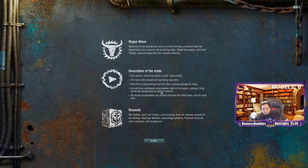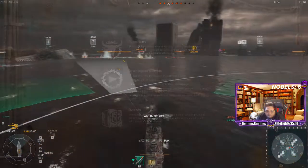Aircraft drops additional consumables right on the water surface. Drop points are designated by special markers. So there are care packages, essentially — good to know. All consumables are divided between the entire team, one for each ship.